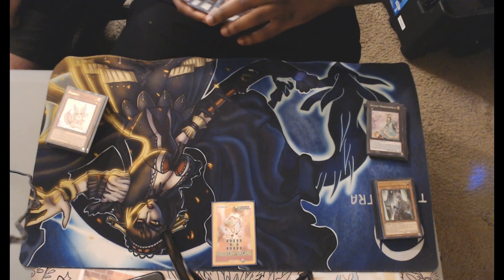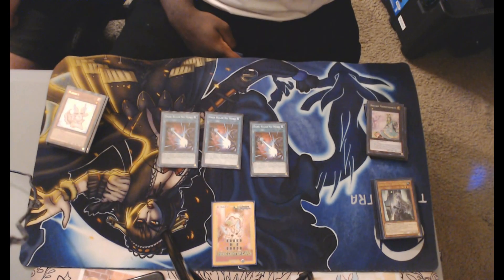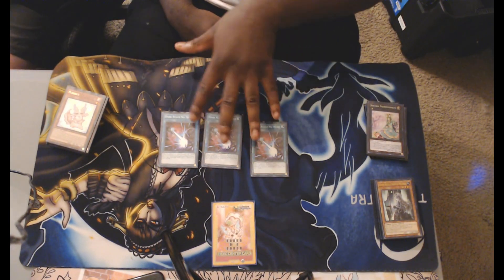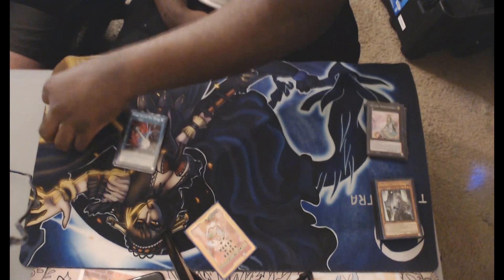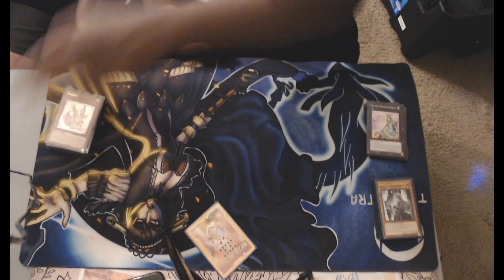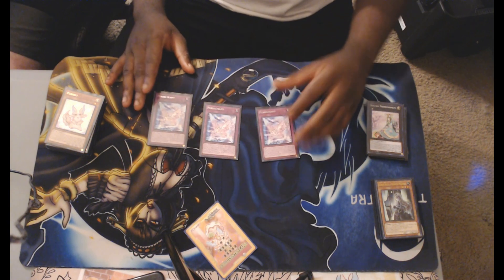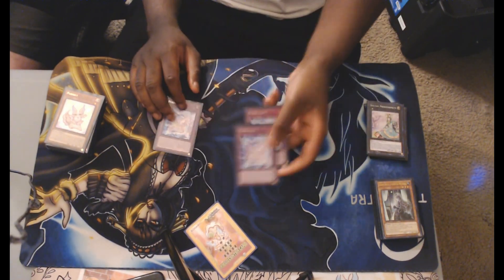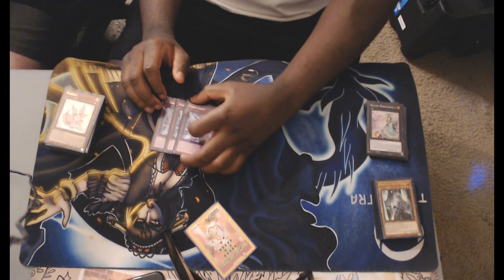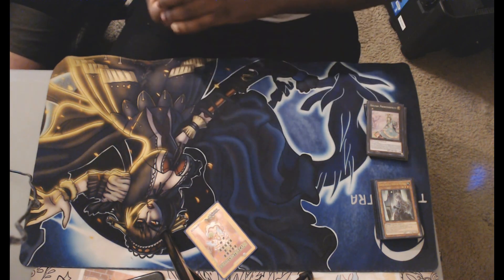For extra spells in the main deck, I run three Darker Than More — a must, because going second you auto-lose to pretty much any negation board. And then three Pearly Leap, which is new: it gives you a better chance of getting to Nor, and I like it especially now that we don't have Delicious.